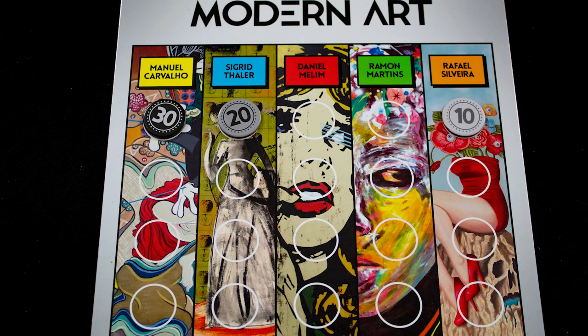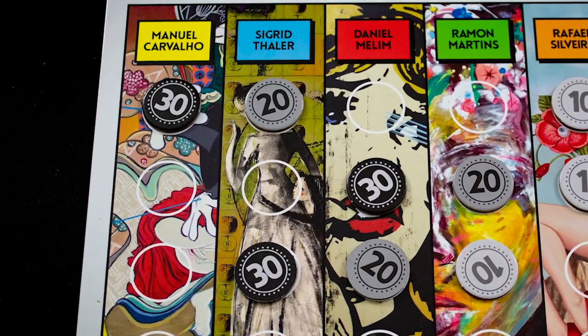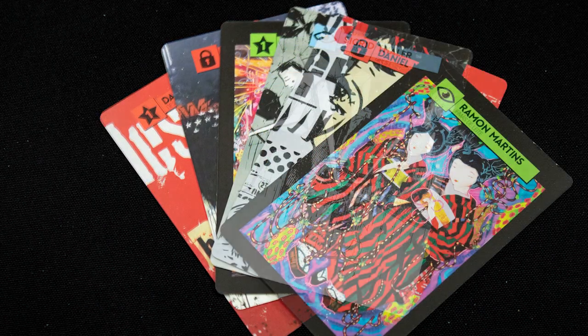You then sell all paintings you purchased this round for the money shown on the payoff chart — for example, two yellow paintings sell for 60 dollars. In later rounds you still only get money from the top three selling artists, but their value equals the total value on the sale chart. So in round three, yellow is worth nothing but blue is worth 50 per painting.